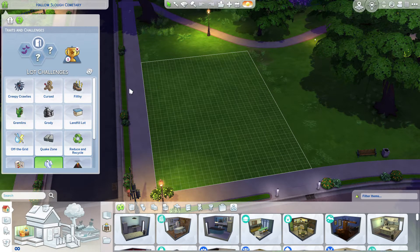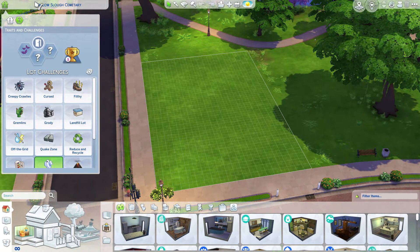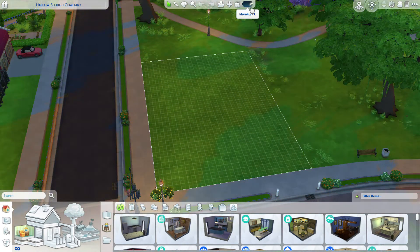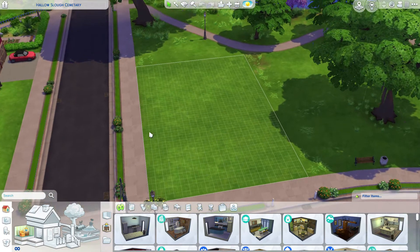Spooky used to be known as the haunted lot trait, but when they dropped the Paranormal Stuff Pack earlier this year, they changed it to spooky since we had a haunted lot. I also changed the lot type from residential to generic.